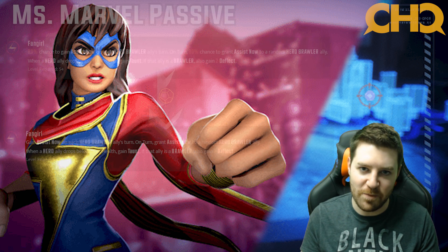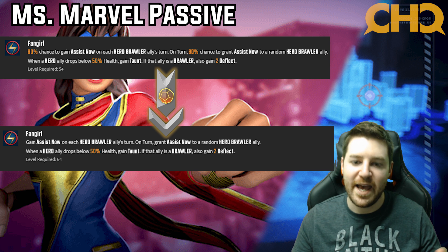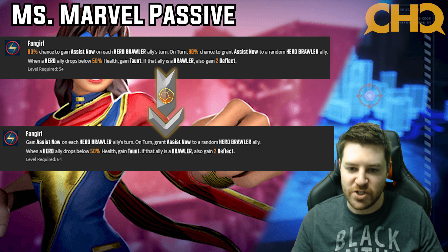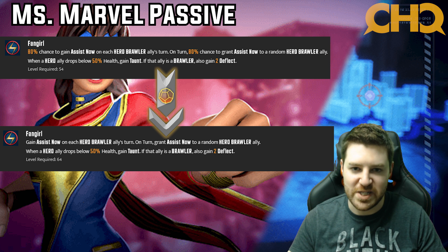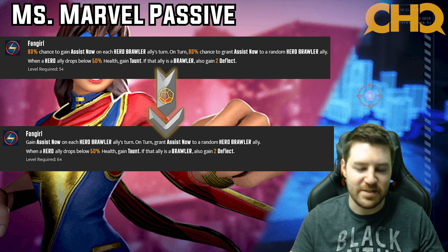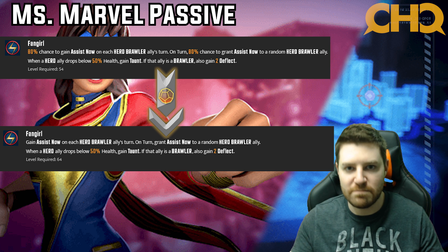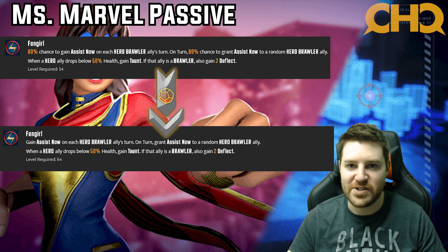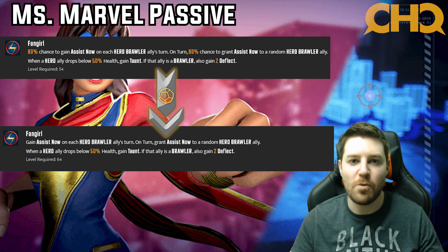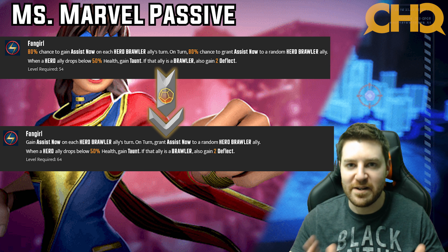Now we're looking at the Miss Marvel passive. It goes from an 80% chance to gain assist now on each hero brawler ally's turn up to 100%, and on turn, instead of 80%, a 100% chance to grant assist now to a random hero brawler ally — which on the Wakandans will always be Black Panther. A huge feature of the Wakandan team is getting Black Panther those resets, letting them get free turns and keep hitting opponents without letting them retaliate. Having Miss Marvel always assist on every single one of his turns and always calling him to assist on every one of hers makes it so much easier to set him up for resets and free turns. This one's a no brainer — definitely a four star.